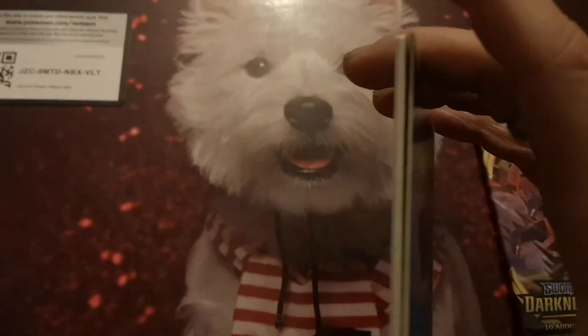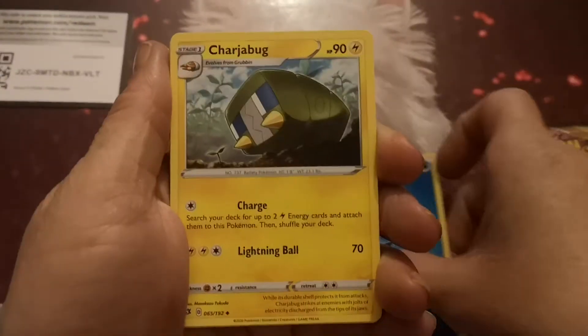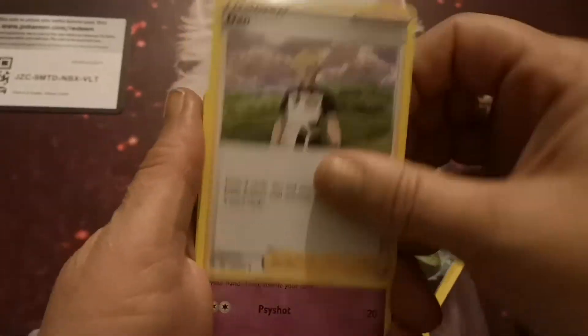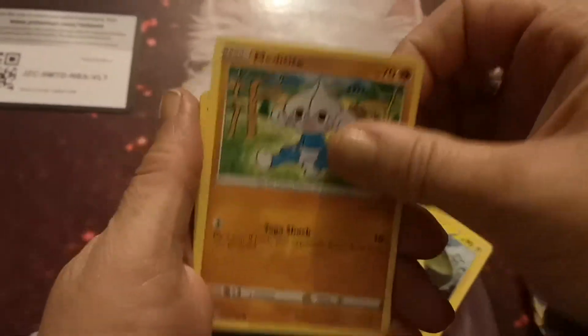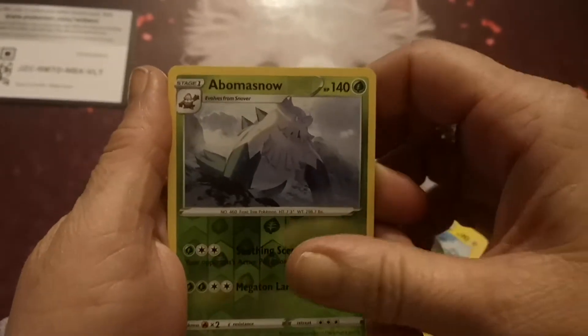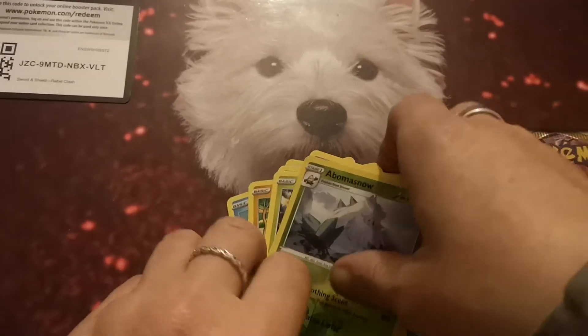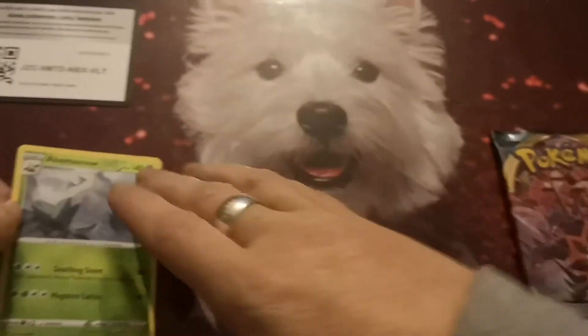One, two, three, four. Nothing serious. We have a Water Energy, Charge Bug, Sharkle, Danman, Hatena, Magikarp, Meditite, Stunky, Grubbin. Reverse is an Abomasnow and a Galarian Mr. Mime, sorry. Mr. Mime is our rare.